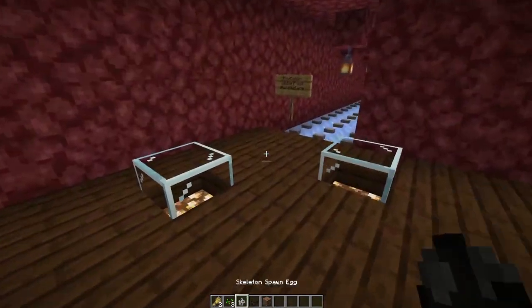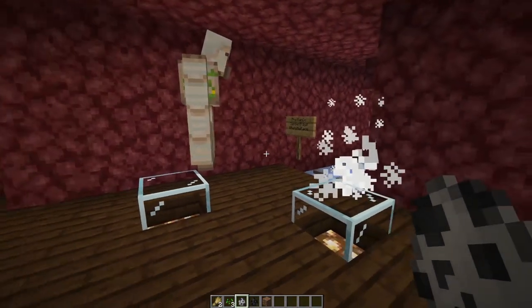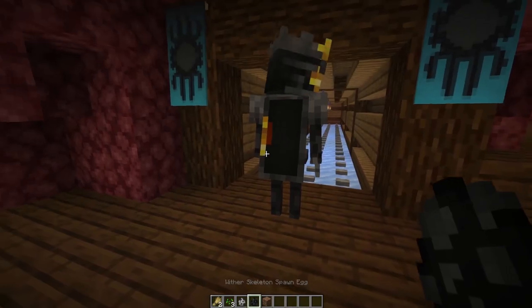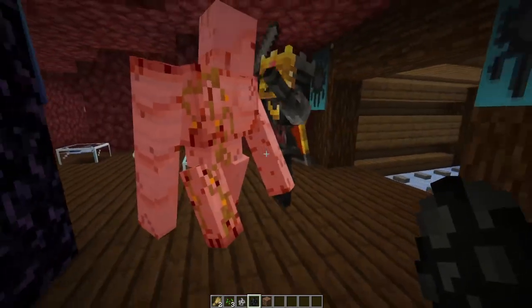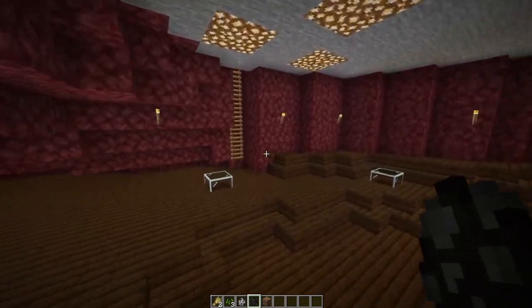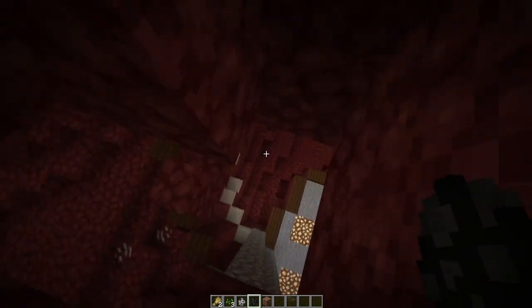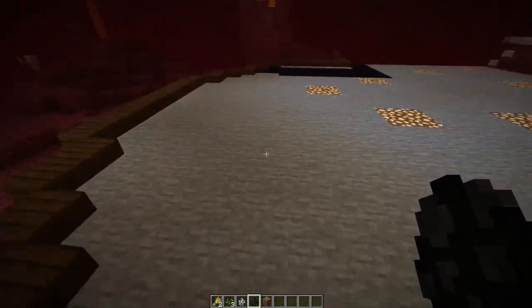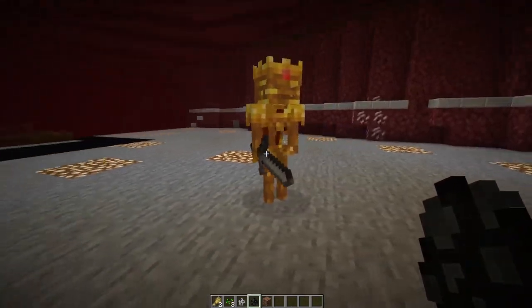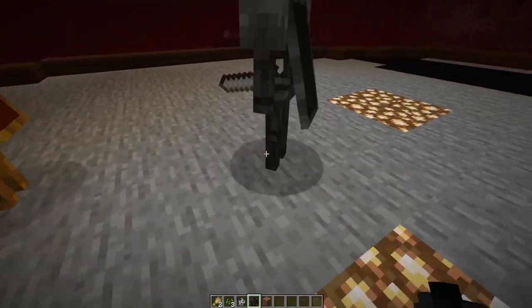They'll also have different variations of their costumes — some will be wearing cloaks, some will have a quiver for their arrows on their back. The skeleton itself will have different textures, colours, and variations depending on what biome it spawns in. In some biomes it will be completely normal with a leather jacket slash cloak, in others more green cloaks with mossiness along the skeletons, or if the skeleton spawns in the Nether, they will pretty much be the same colour as a wither skeleton.